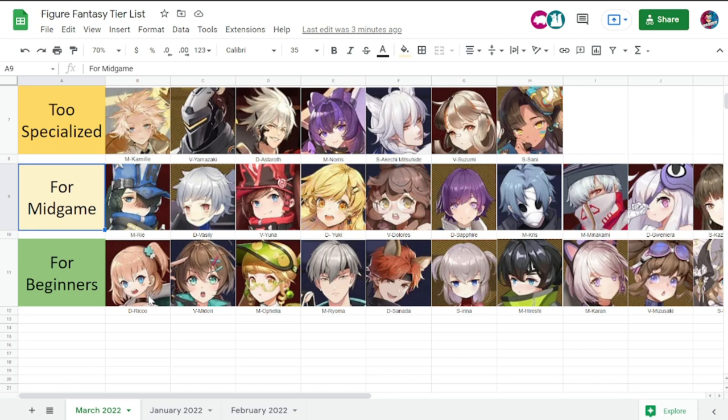Next are the 'too specialized' figures. These figures will be good depending on the team you put them in and how you use them. They specialize in a specific skill — like Camille for locking up figures or enemies, Yamazaki as well, and Norris who attacks the furthest enemy in a line. Astaroth is very reliant on energy, so to succeed with him you have to build a specific energy team that generates a lot of energy. Suzumi is good, but she's also reliant on a team that handles summons.